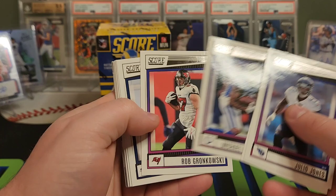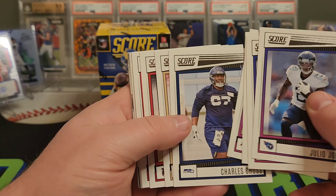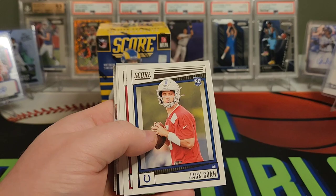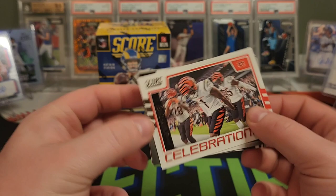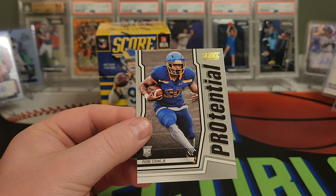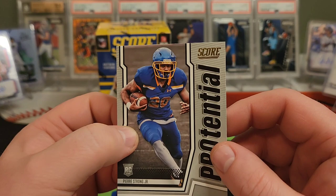Into our rookies again — Charles Cross. Chris Alave. Tyler Allgaier. Leo Chenal. There's those preseason helmets again. Jack Cone from Long Island. Trey McBride. We have a Bengals Celebration — Jamar Chase. First ballot Charles Woodson. We have a Pro-Tential Kenneth Walker III. And Pierre Strong — that is a parallel there with the bronze or gold lettering. And that is it for our first blaster.